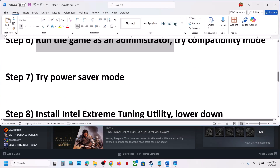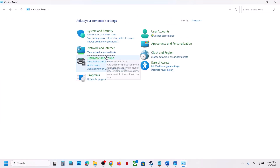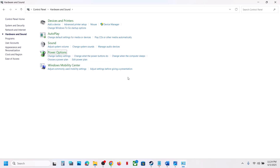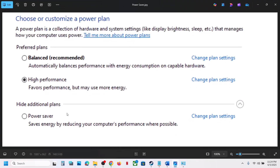The next step is to try Power Saver mode. Type 'Control Panel' in the Windows search box, go to Control Panel, click on Hardware and Sound, then Power Options. Select the Power Saver option and then launch the game and check. You can also try Balanced or High Performance to see which works best for you — but Power Saver has worked for many players.